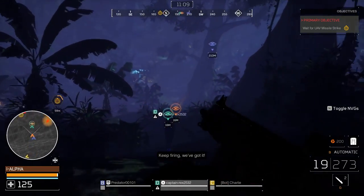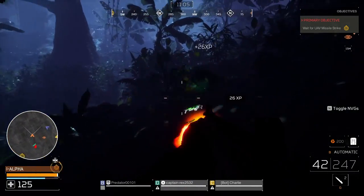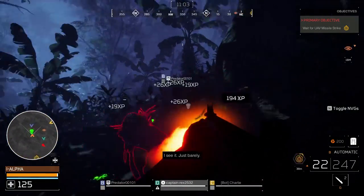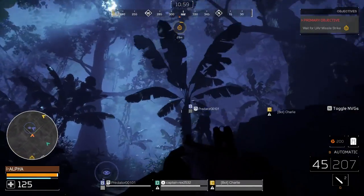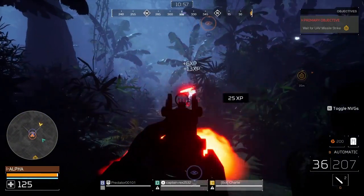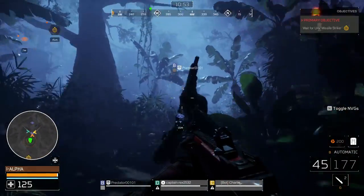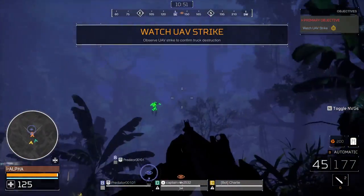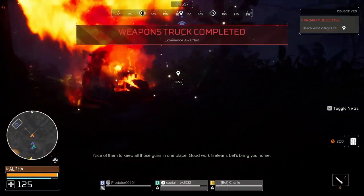Mics. Predator Hunting Grounds allows players to talk to each other in game. This is super helpful as the fire team, especially if you're playing with randoms. If you're the predator though, you can actually use this as a way to find the fire team. Whenever you get close to the fire team, their mics will pop up on the top right corner. This only works if a player is talking, but quite often I run into people with open mics, and it really ruins the game for them — plus it can make for some funny interactions.